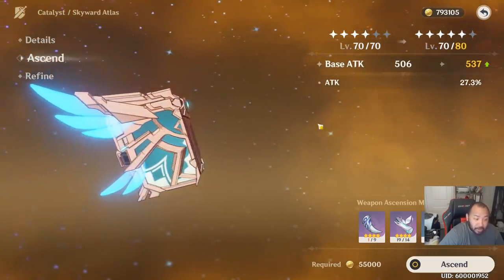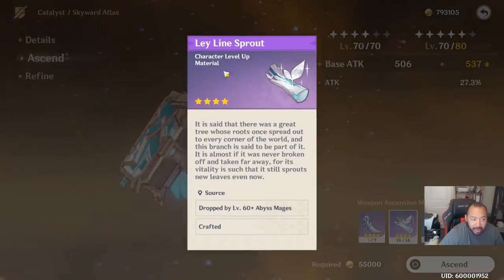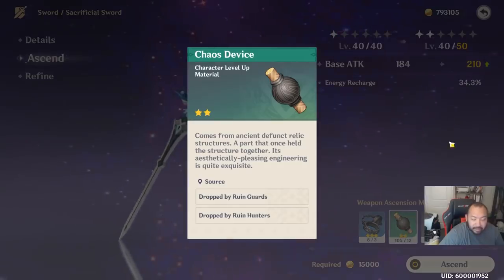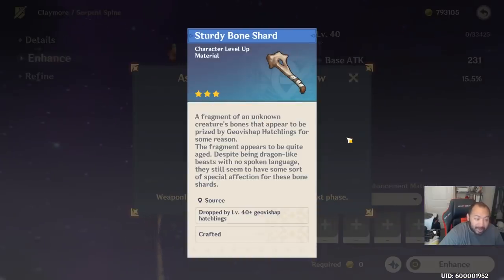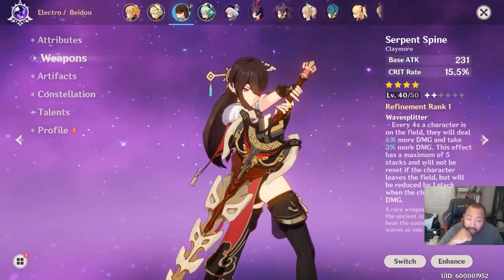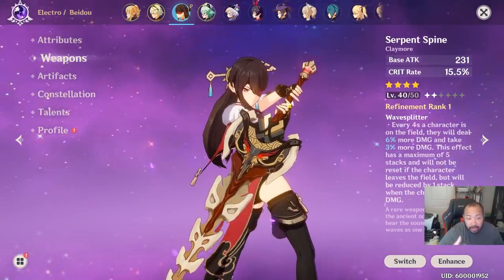You've got to pay attention to what materials you'll need for each of your primary characters. For example, for Sucrose I need Whopperflower Nectar — I can get those from the abyss mages flying around. If I'm using Bennett I need Chaos Devices, so I need to farm the robots found all over the place. Then if I look at Venti I need to kill the Anemo hypostasis for its materials too. There's tons of stuff to do in the meantime, and if you're having trouble getting materials, I highly suggest looking into doing co-op with friends.